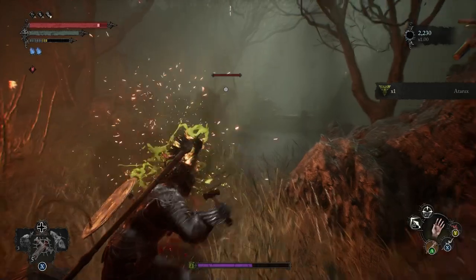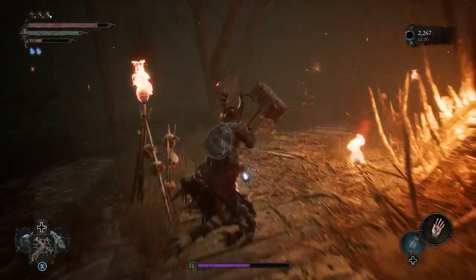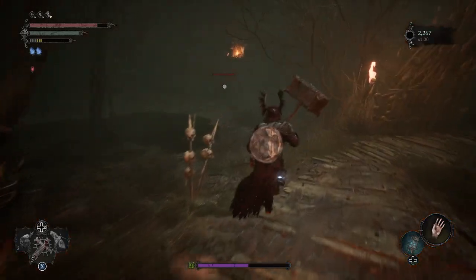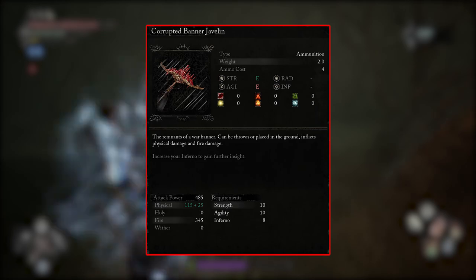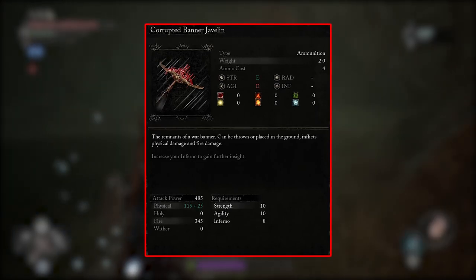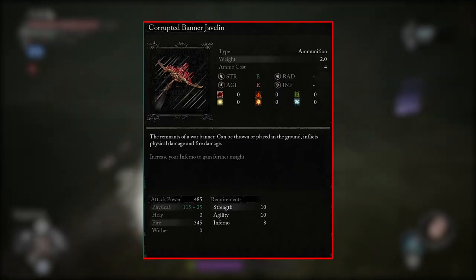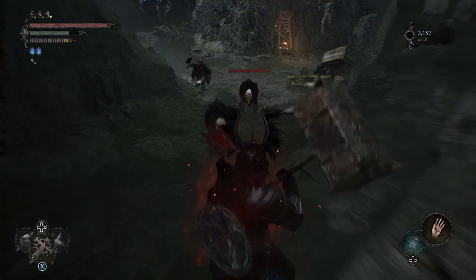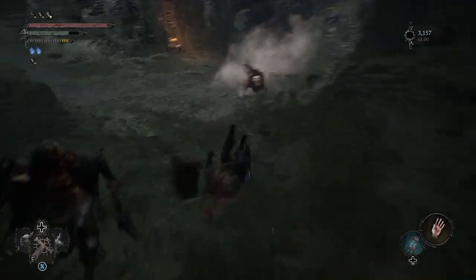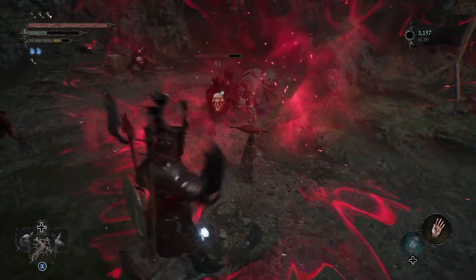The other throwable I use is kind of the complete opposite — I only use this for dealing with large crowds of enemies and sometimes boss fights depending on how much the boss moves around, and that's the Corrupted Banner Javelin. It costs 4 ammo to use but you don't actually throw it right at your target. You aim at their feet and what it does is pulse, damaging anyone that gets close enough to it. So when I'm fighting more than 2 or 3 guys at the same time I'll throw this down and focus more on avoiding attacks while this does the damage for me.